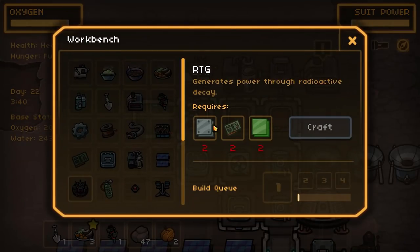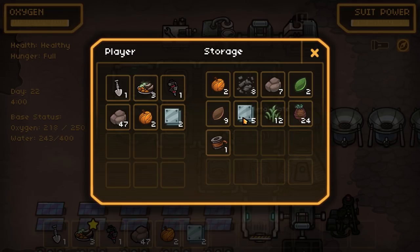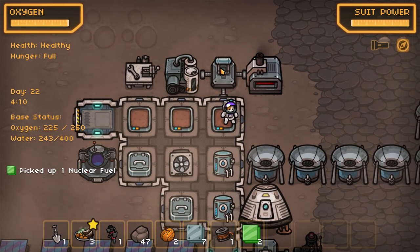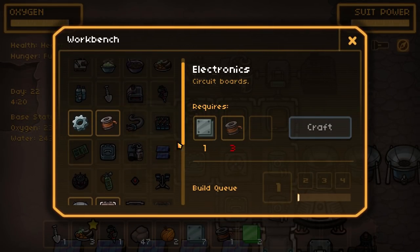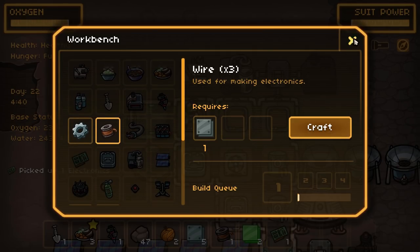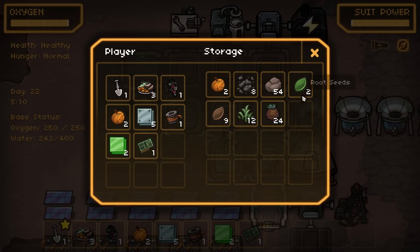What else do we need for a generator? I have nothing — oh wait, it's because I threw everything in here. We got those and copper wire, perfect. Turn that off, and then I need electronics. Craft one of those, one of those. Looks like we're going to need to go get some more ore. I just realized — it's individual crafting. Oh the clicking — it's a clicker game! You didn't know it, but it's a clicker game.